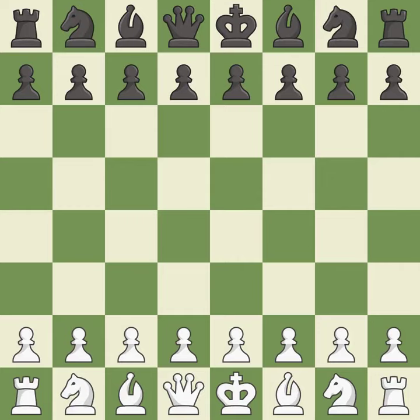King's fianchetto opening: 1. d5 2. Bg2. A sharp, back-and-forth game where both players had chances. That game was pretty competitive. White played a bit better than black in the opening. The middle game battle was fairly even. White's accurate endgame play outshined black.